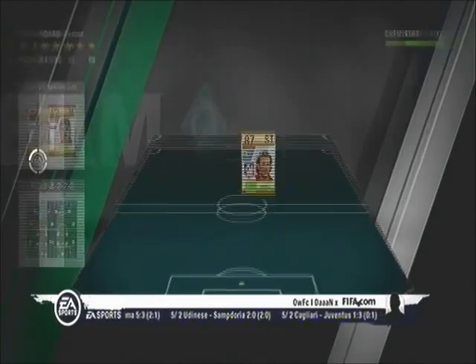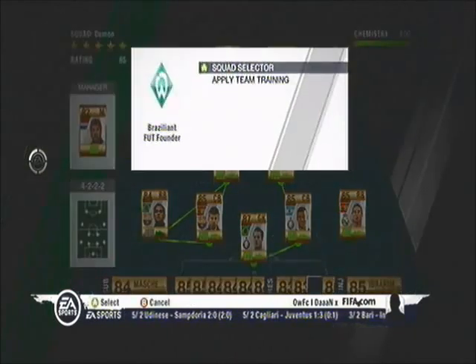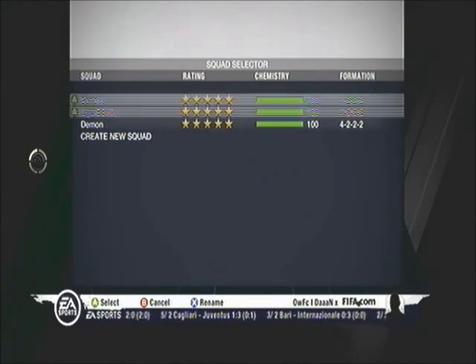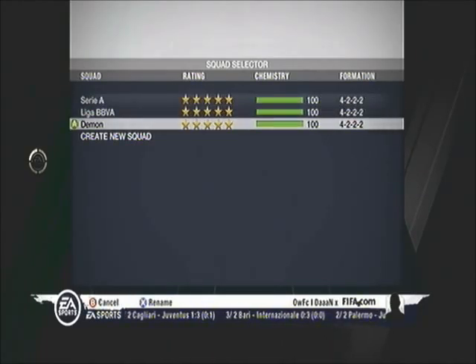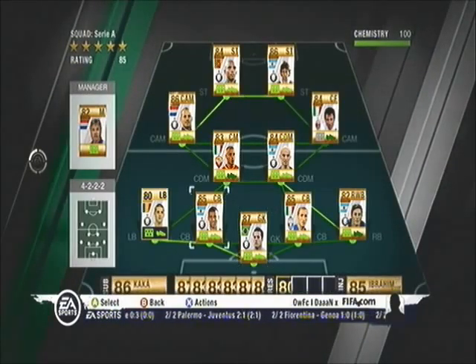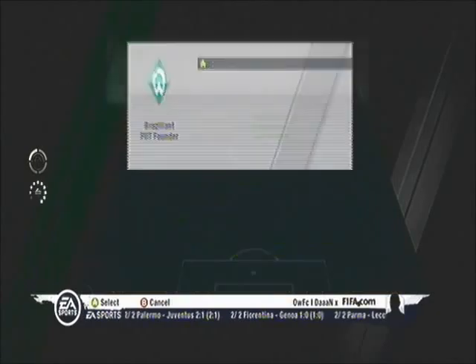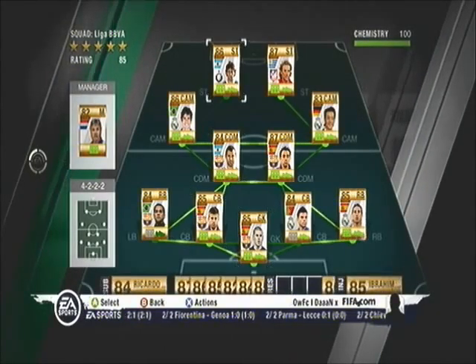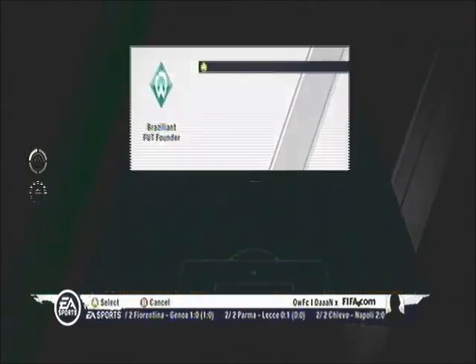I've got three squads, all 100 chemistry and they're all 85 rated as well. A Serie A team, a League of BBVA team, and a team I've called Demon which is a mix between the Serie A and the League of BBVA team, still at 100 chemistry. Here's the Serie A team, just some decent players from Serie A and same from League of BBVA. Don't know why I've got Malito playing striker but hey ho.